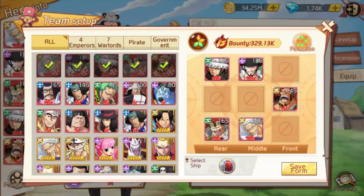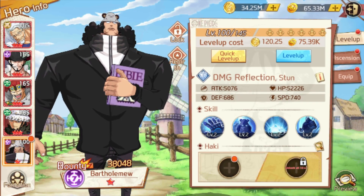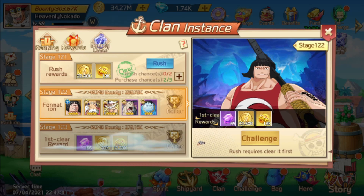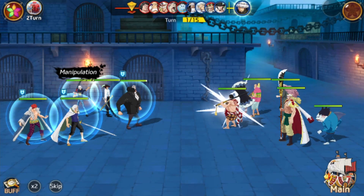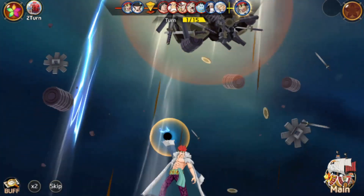Let's put together my team — I'll take Jose out and put Kuma in. He is weaker and very slow since he's not as leveled as the others, so he will be the slowest on my team. I'm going to test him on the clan instance. Let's get right to it. Right now he is the slowest of my team so he will go last.